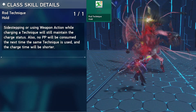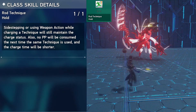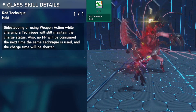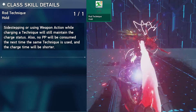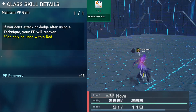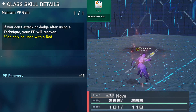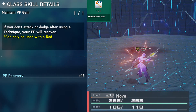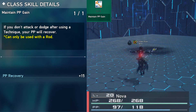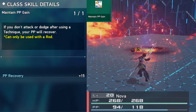Rod Technique Hold lets you keep your charge status if you hold the technique and dodge or sidestep while charging — you will keep the charge status and won't lose PP. Maintain PP Gain will refund your PP after attacking with a technique if you stay idle or slightly move. If you attack, dodge, or dash after using a technique, this passive won't work.